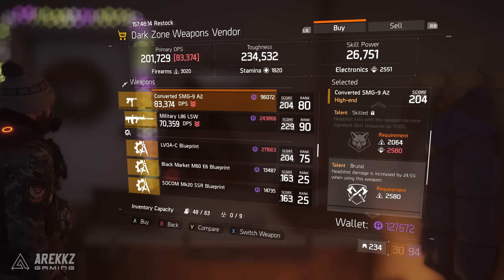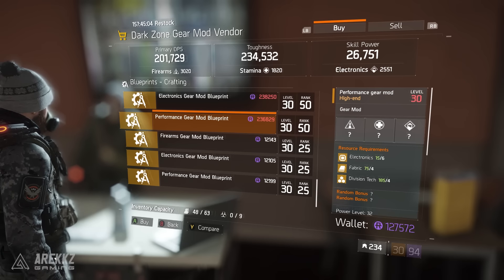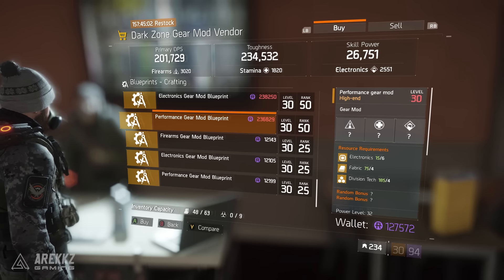Getting any signature skill back quickly is a very good thing. On top of that, Brutal is a given for SMGs — it's a really nice talent on a lot of weapons. Commanding is in the free slot, so whatever you roll out in place of it won't cost you anything. This weapon is 204 gear score, so you would not use this as a primary SMG; it's only for use if you're considering an Alpha Bridge build.